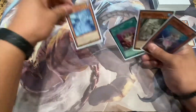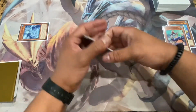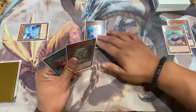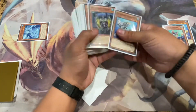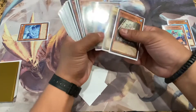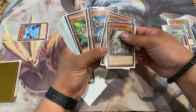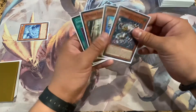Before you even normal summon, go ahead and activate Shatana's effect to special summon it, since you control no effect monsters. Then you normal summon your Deep Sea Diva, and Diva special summons Neptibus from the deck. Neptibus' effect sends Dragoons to the graveyard to add Dragoons to your hand, and since Dragoons was sent to the graveyard you get a Monglacia.